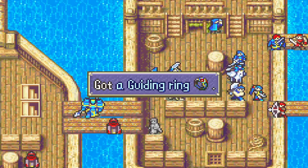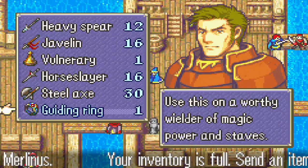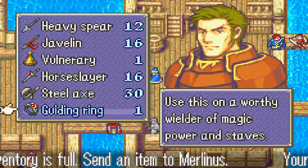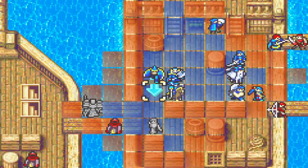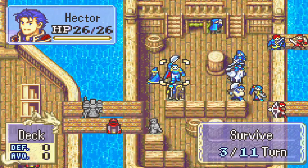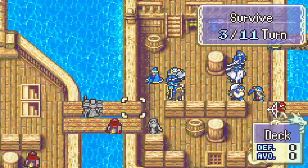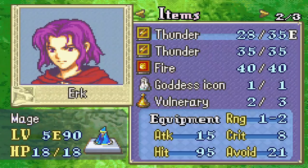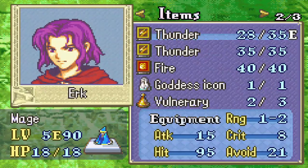We got a Guiding Ring — use this on a worthy wielder of magic power and staves. Interesting, I'll have to leave that to Merlin for now. Let's see, we only have dark magic, he's level seven. I know that thunder and all that stuff doesn't do much.